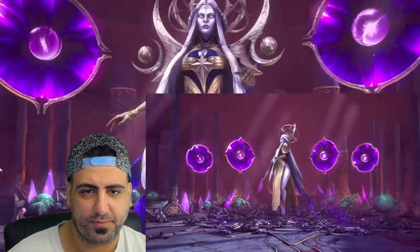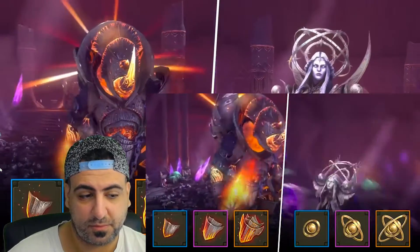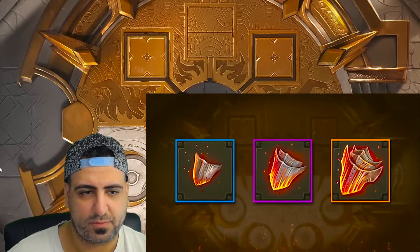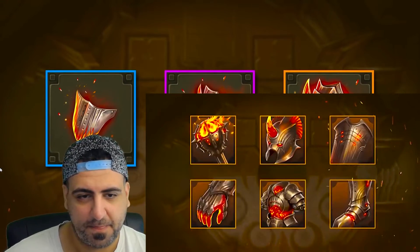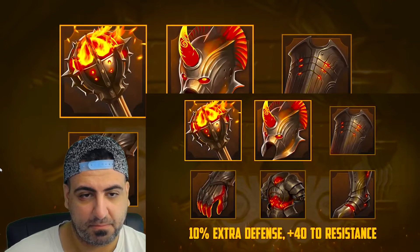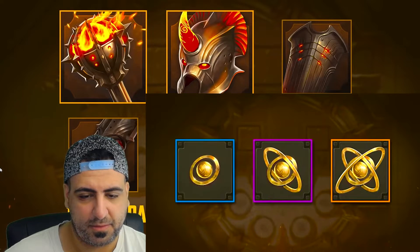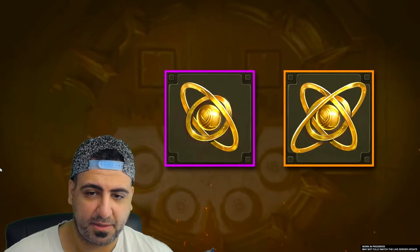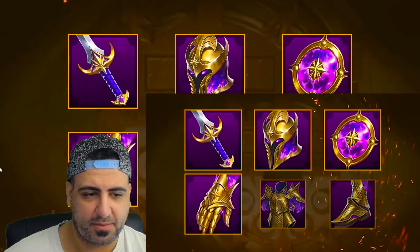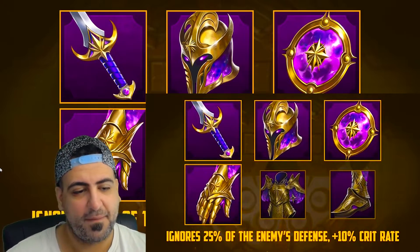If you win, both bosses drop new materials to craft two new artifacts at the forge. Defeating Bommel the Dreadhorn gets you Dreadhorn Plates to forge Fortitude artifacts — a two-piece set offering 10 extra defense and plus 40 to resistance. Defeating the Dark Fey gets you spheres to forge Lethal artifacts — a four-piece set that ignores 25% of the enemy's defense and grants plus 10 crit rate on top.